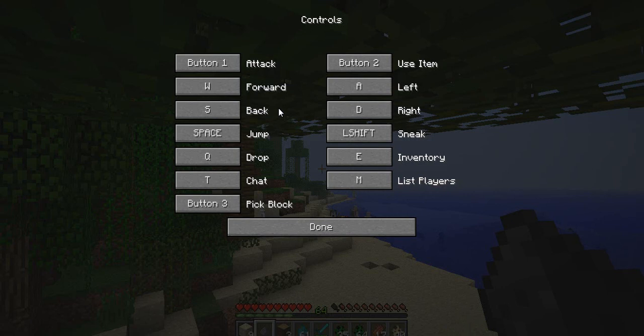Button one and button two are like the main buttons — they're like on your mouse. Button one is left click, and button two is right click. W is forward, S is backward, A is left, and D is right. So it's the WASD keys.